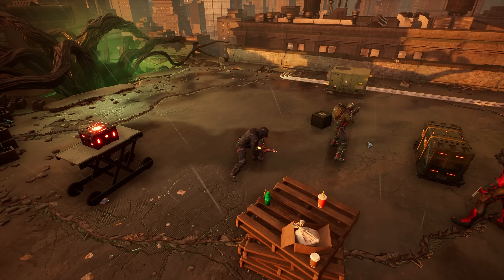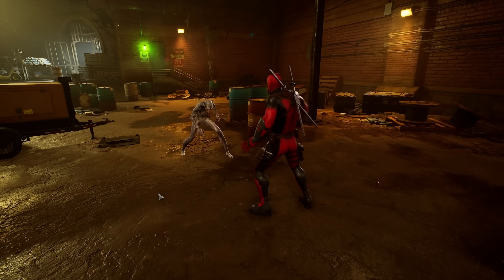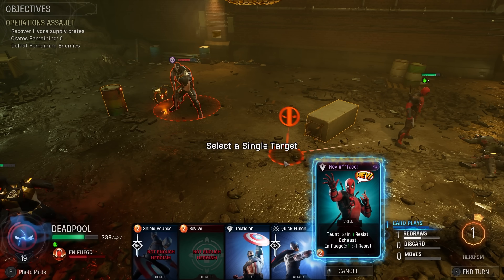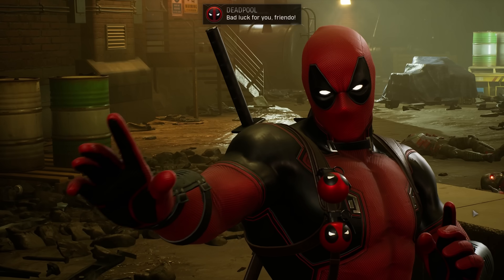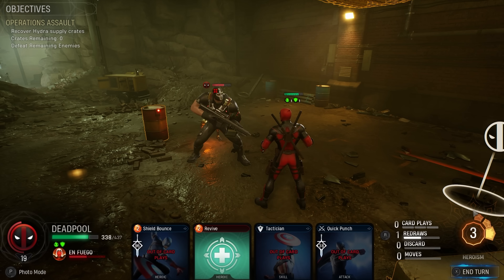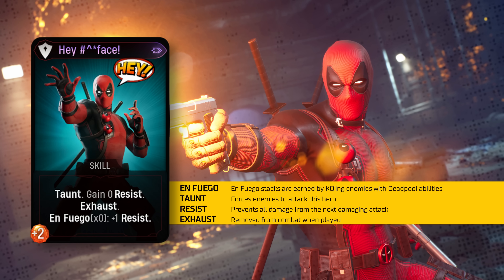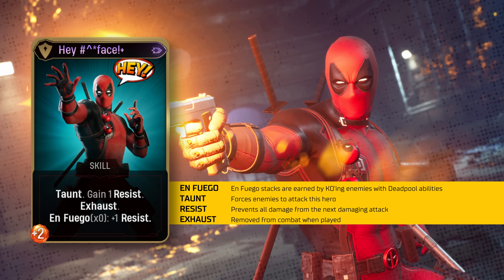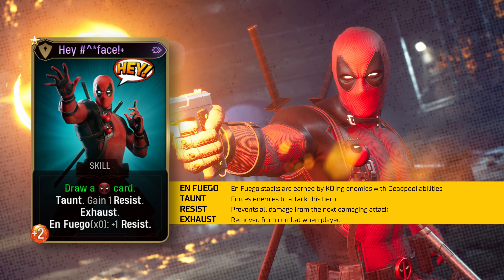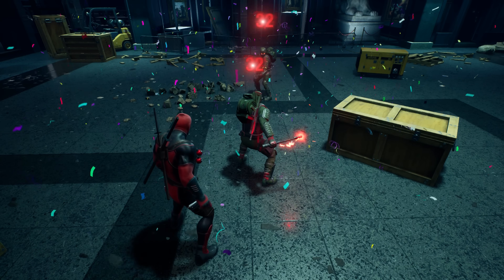Deadpool has two skill cards in his kit, and for this showcase we're looking at his legendary: 'Hey Face.' Cards with Exhaust are very situationally powerful, and Hey Face fits the bill. Deadpool will taunt an enemy and gain a Resist for each En Fuego stack. Resist is arguably one of the strongest mechanics in Midnight Suns — unlike most other status effects, it remains until it's consumed. If you're able to play Hey Face with a large En Fuego stack, you'll likely have enough Resist to last the rest of the battle. On upgrade, you'll gain one Resist without needing an En Fuego stack at all.